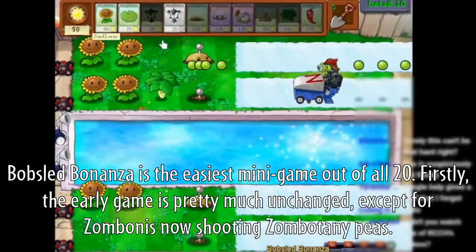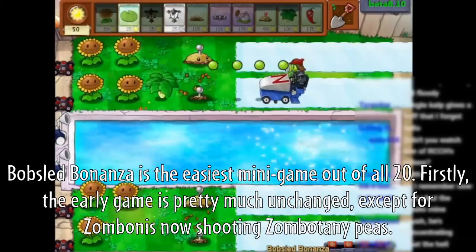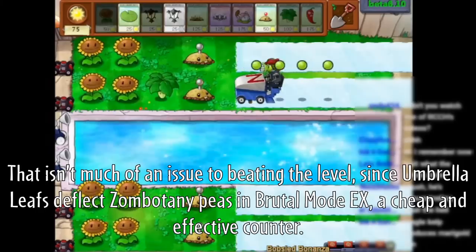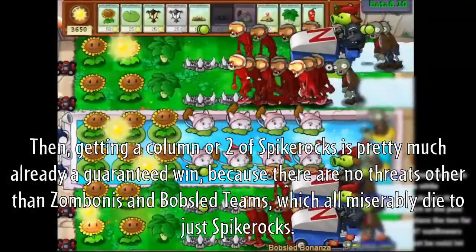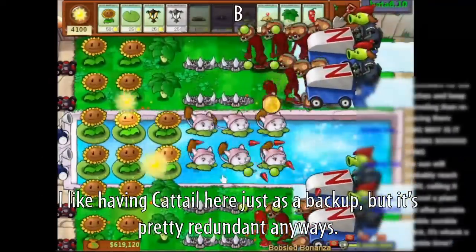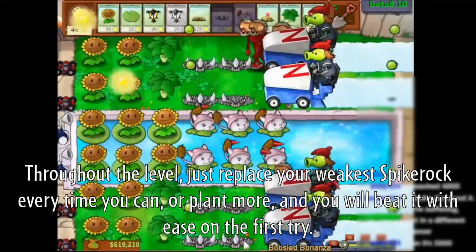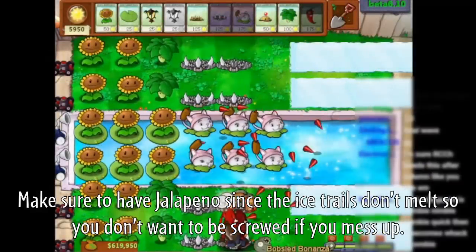Bobsled Bonanza is the easiest minigame out of all 20. The early game is pretty much unchanged, except zumbonies now shoot zumbotny peas, which isn't much of an issue since Umbrella Leafs deflect zumbotny peas in Brutal Mode EX — a cheap and effective counter. We can just plant potato mines for the first few waves to clear out zumbonies and bobsleds. Then getting a column or two of spike rocks is pretty much already a guaranteed win, since the only threats are zumbonies and bobsled teams, which all miserably die to spike rocks. Make sure to have jalapenos since the ice rolls won't melt, so you don't want to be screwed if you mess up.